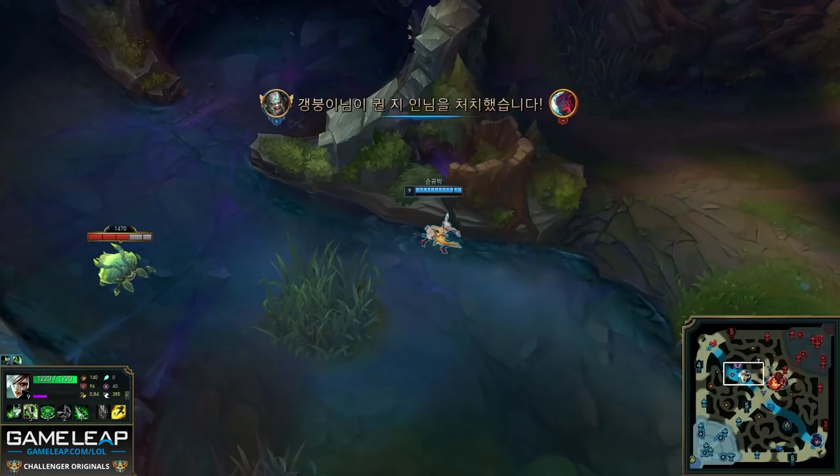She gets back to lane, picks up the wave Quinn shoved in, and the enemy jungler runs it down — free kills happen sometimes as a top laner. After getting that free kill, Riven chases down Leona — who doesn't have flash from a previous fight — and picks up that kill as well. At this point Riven is 5-0, her team is doing so well from the TP plays that they end up winning the game in the next couple of minutes. This shows how you can play against a ranged champion in the top lane and still hard-carry.